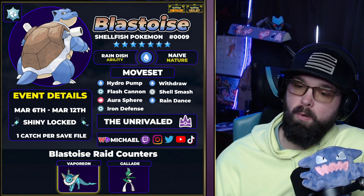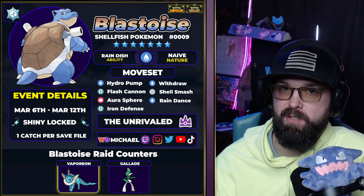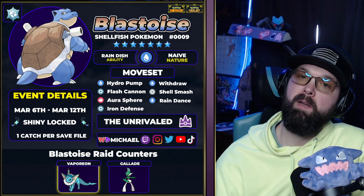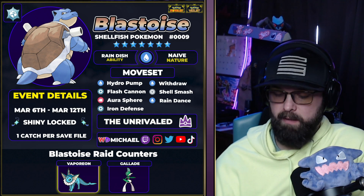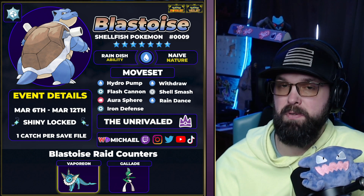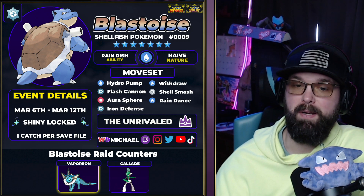It is also going to get Withdraw, Shell Smash, and Rain Dance with some really nice coverage and support moves to help it out in this raid. It's definitely a little bit bulky, and it's one where it actually drops the shield immediately — you don't get a buffer zone. It drops the shield pretty much at 99% HP, so you definitely have to make sure we're getting through the shield early on.